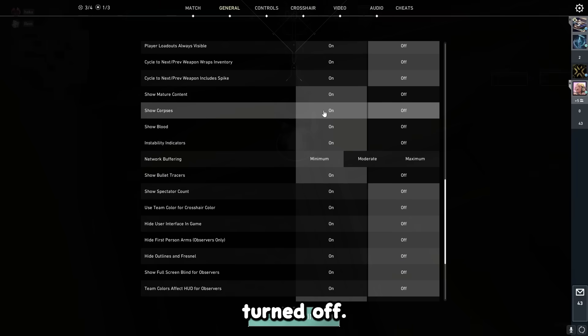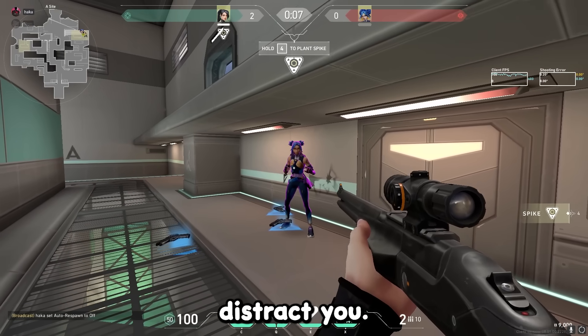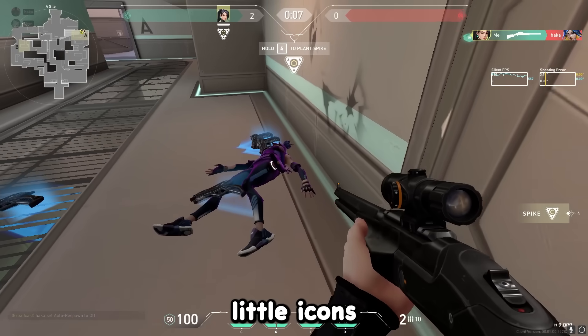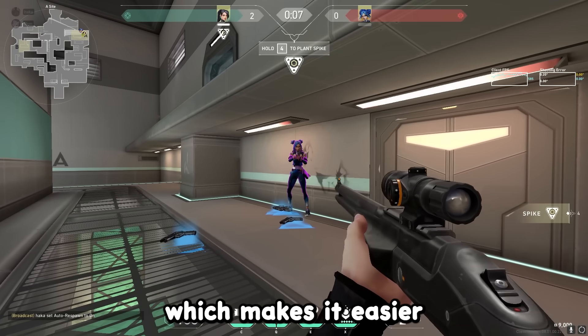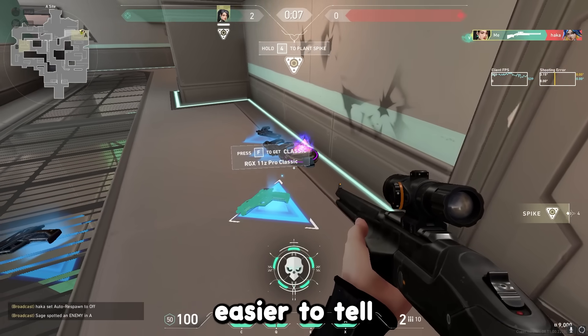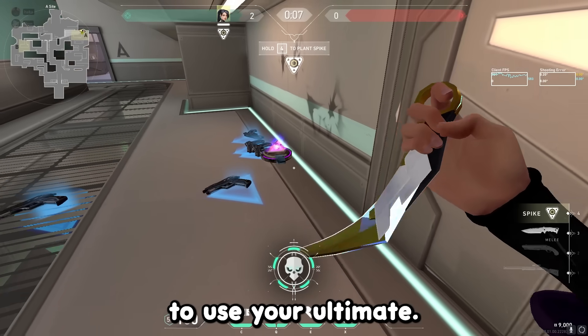I also have show corpses turned off. This setting is helpful since a teammate's or enemy's corpse could actually block your vision or distract you. Turning it off drops little icons instead of a body, which makes your game cleaner. It also really helps Sage players, as it's easier to tell which corpse is an enemy and which is friendly when attempting to use your ultimate.